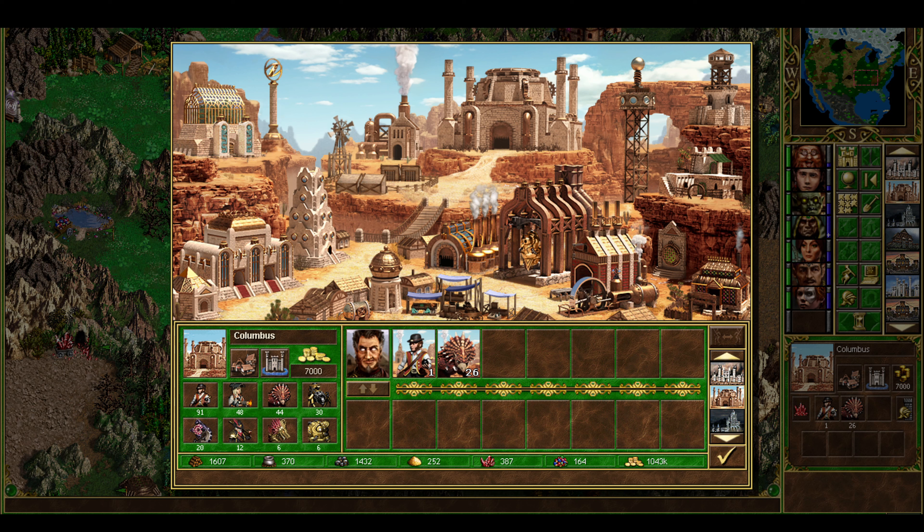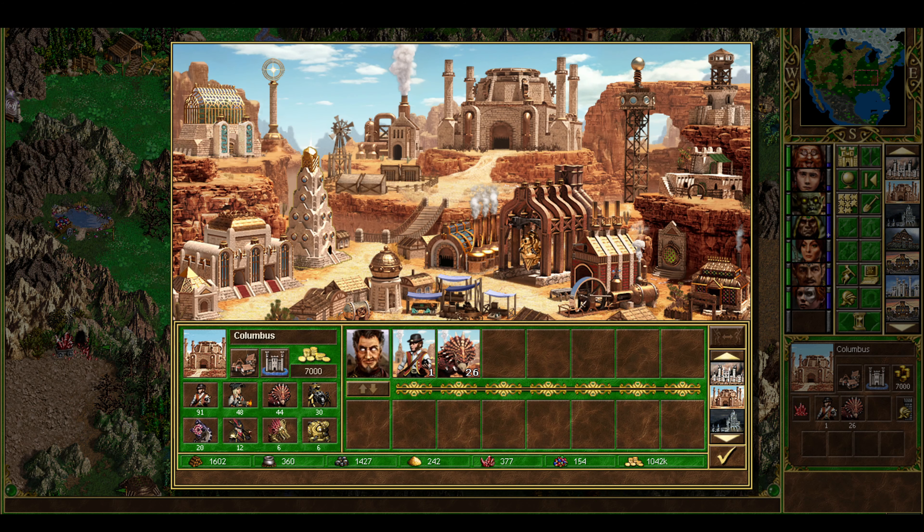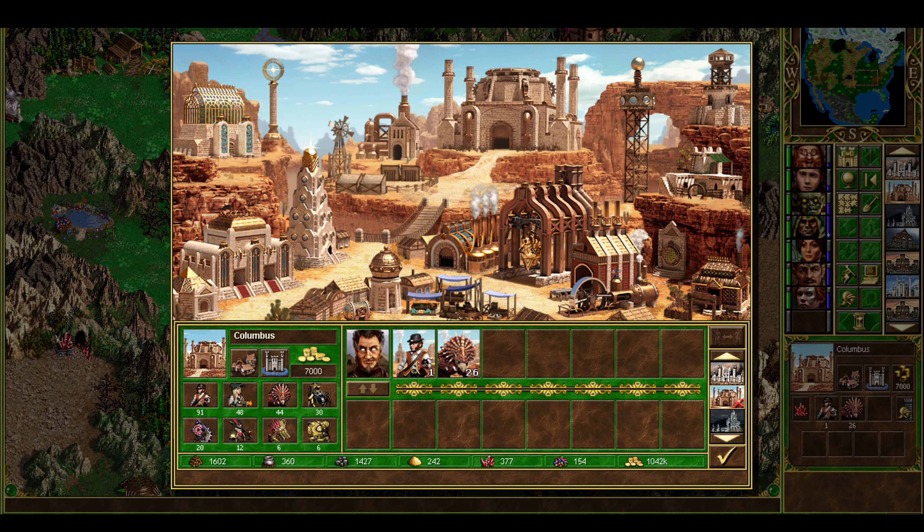Alright guys, here we are in Columbus, Ohio — the platonic ideal of a factory town, am I right? This is a fully built town. Let's just build Mage Guild level five — now it's a fully built town. You always hate Magic Mirror there at level five. Anyway, there is a lot to say about this.